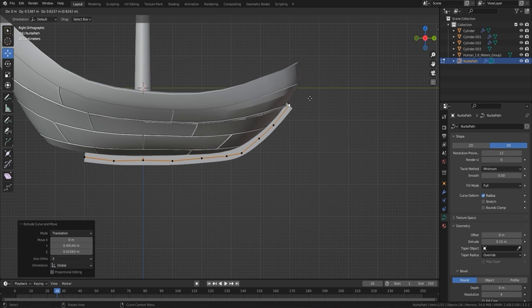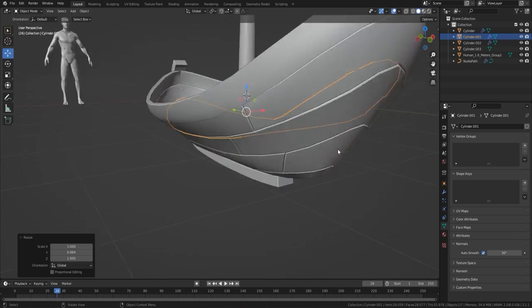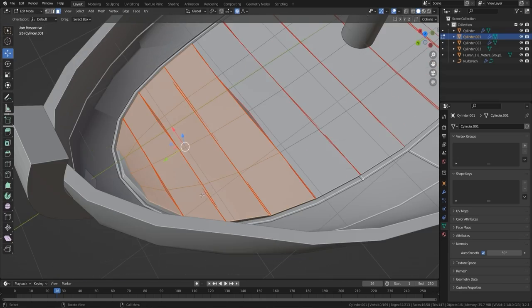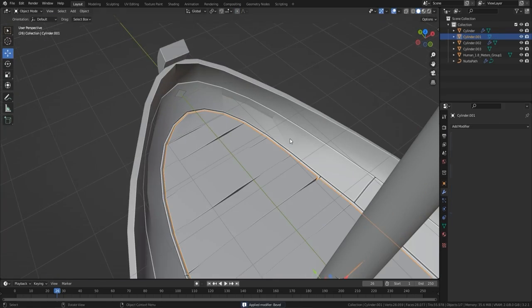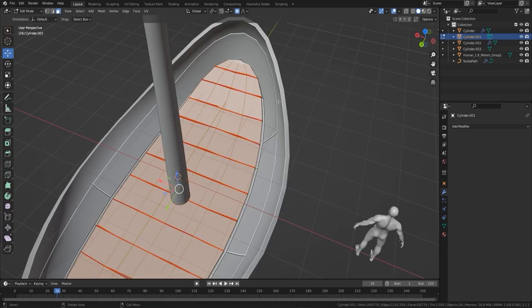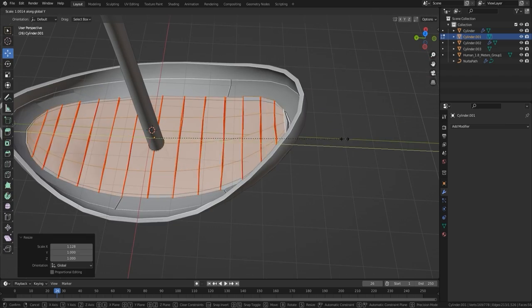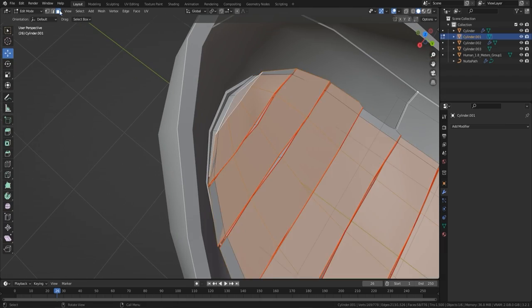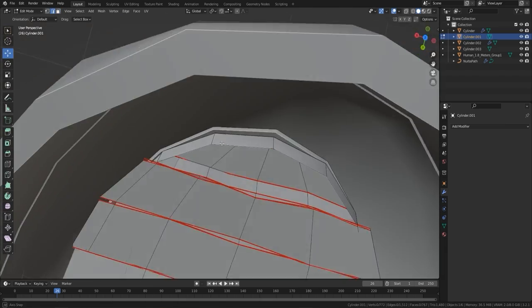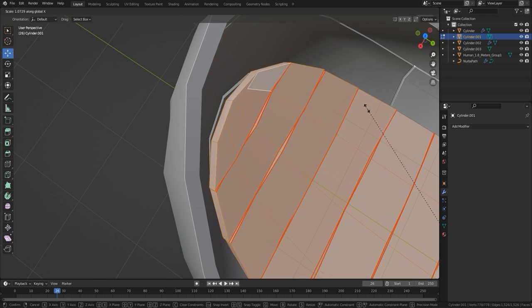Next I'm using a curve — I've extruded it out with the curve options, then used solidify and finally shaded flat. That gives me a really nice view of how the curve is going to go around the actual boat. The reason I'm using curves is because with a curve you can twist it really easily — much easier than using just a cube and extruding it.